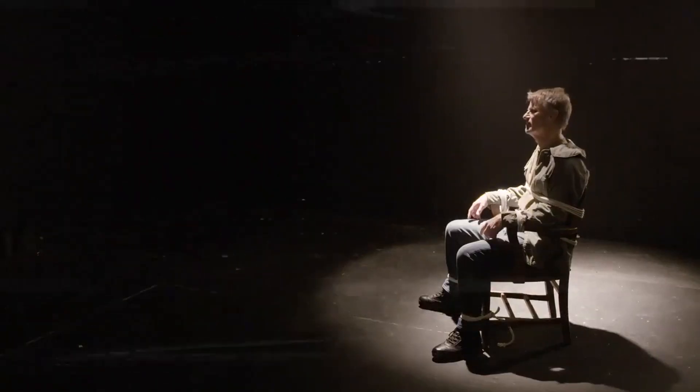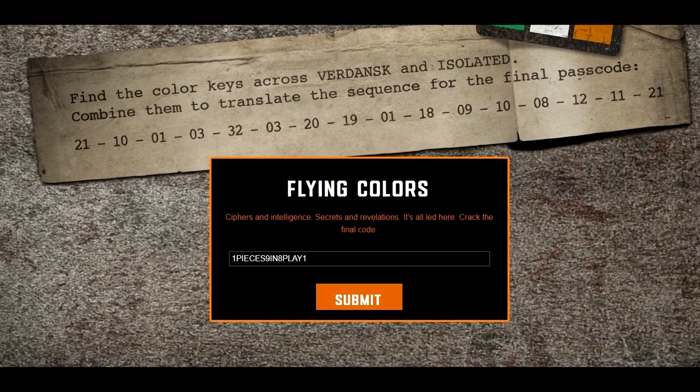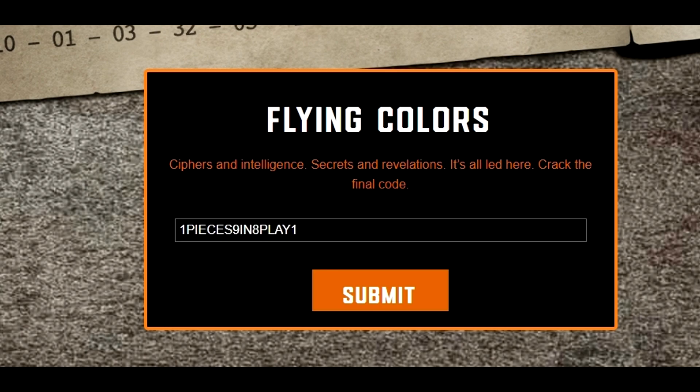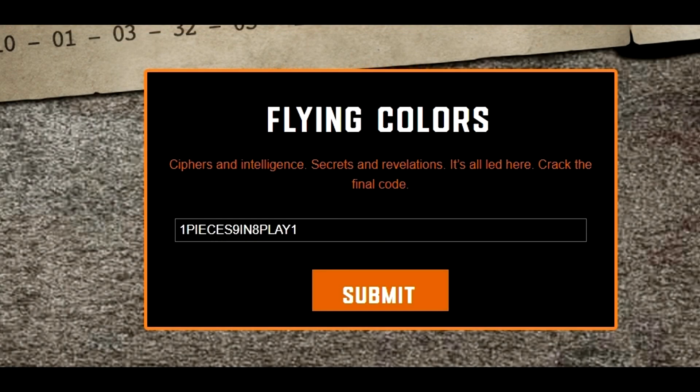So the way to actually get this is fairly easy. All you're going to do is go to pawntakespawn.com/colorbound, and if you do not have an account created already on pawntakespawn.com, you're going to want to go ahead and create an account, as you do need an account to do this part. When you do create an account, you are going to put the code in the box, as you see here on screen.